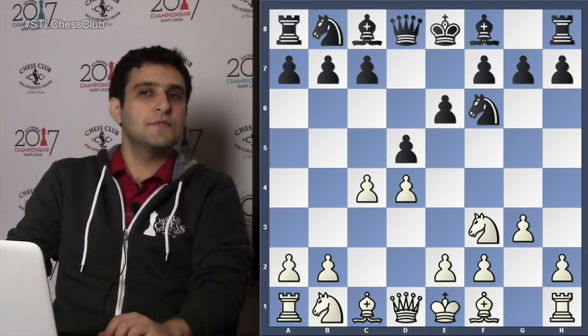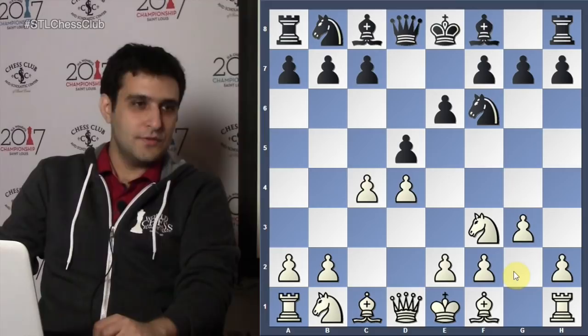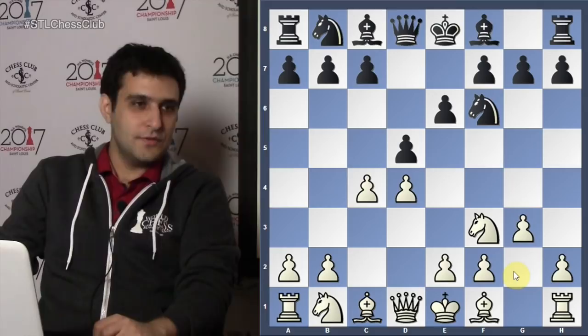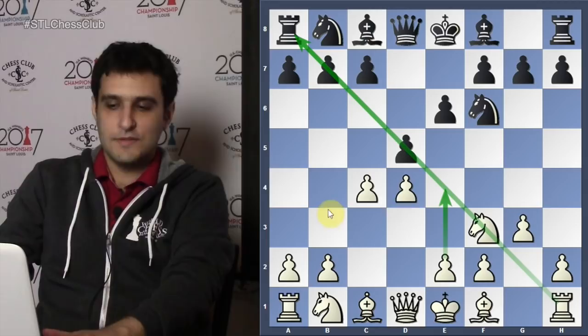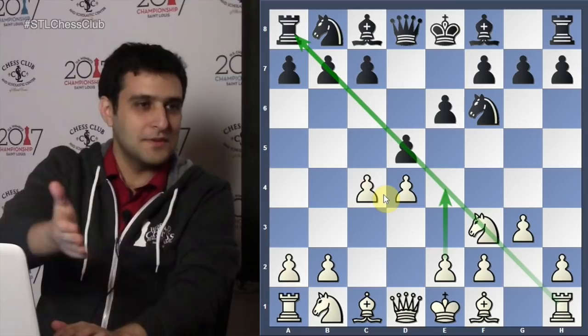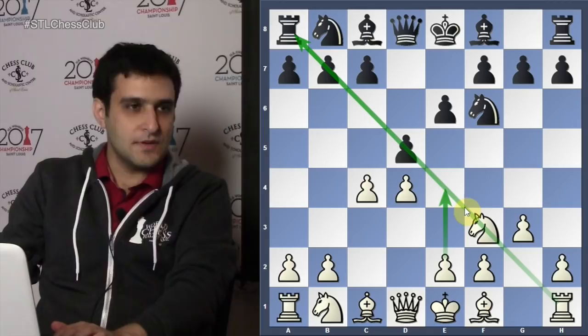So: d4, knight f6, c4, e6, knight f3, d5, g3 — the Catalan. The idea is to place my bishop on g2 and prepare the thrust e4 at some point; this bishop will become a very strong piece. I'll maintain a small center — I call d4-c4 a 'small center,' as opposed to the perfect center of d4-e4.